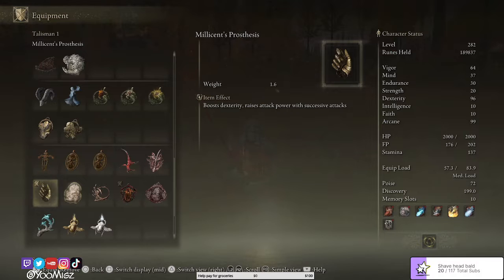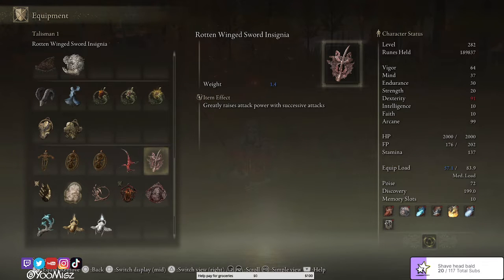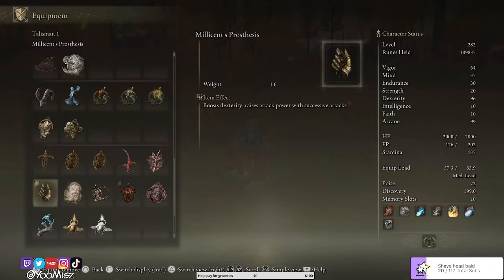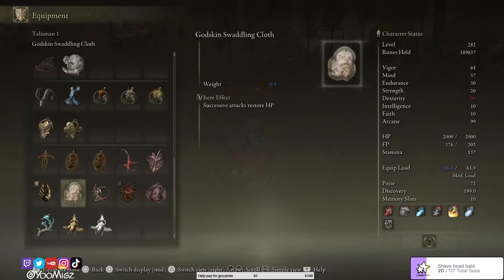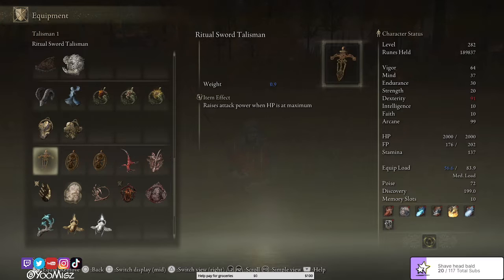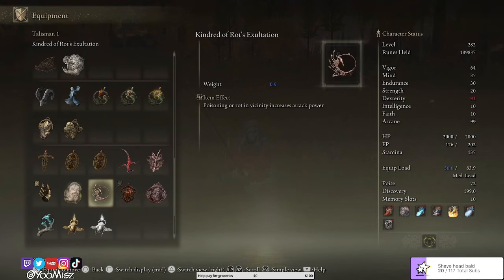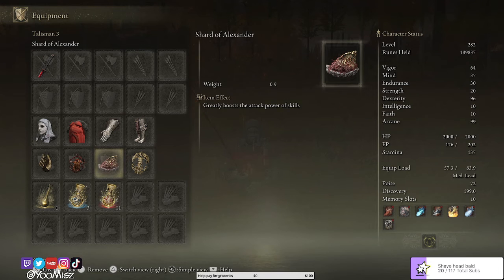Millicent's Prosthesis you get from completing Millicent's quest line. The way I did it was I went up to the point where you fight her sisters. After the sisters she's kind of weak and laying down. Before you fight the sisters you can choose to fight with the sisters against Millicent, or fight with Millicent against the sisters. If you fight with Millicent and then kill her afterwards you'll get both talismans — that's pretty good. The only reason you'd do that quest line is for these two items and of course cleansing yourself of the frenzy for the ending.